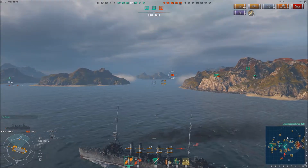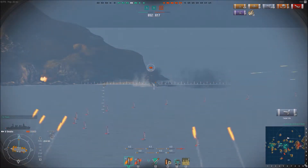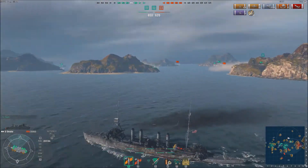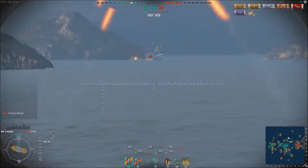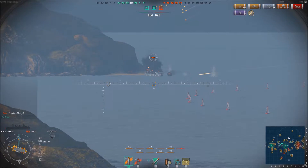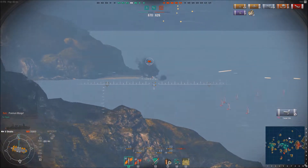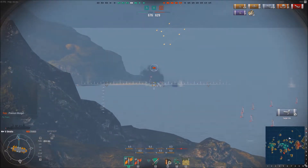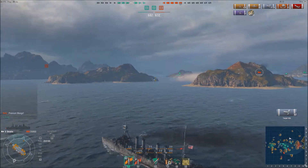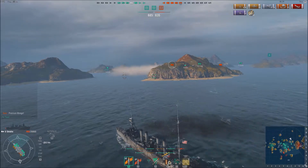The destroyer could sneeze in my direction and I'd be gone — I'm a one-hit KO for anti-aircraft machine guns, never mind anything else. I'm on such little health that a destroyer could use a smoke generator to kill me. So I'm staying as far away as I possibly can and supporting my team by doing as much damage as possible, because if I get anywhere near an enemy right now he'd have to be an idiot not to target me.